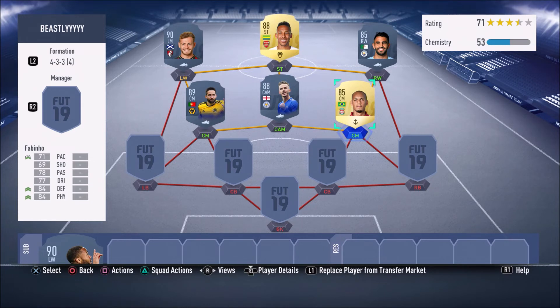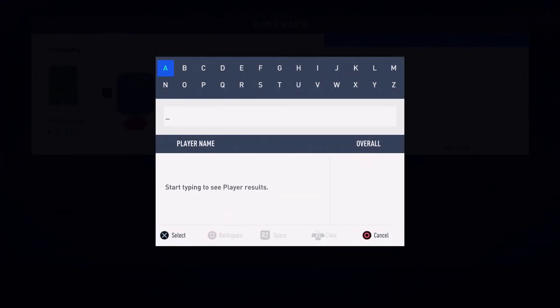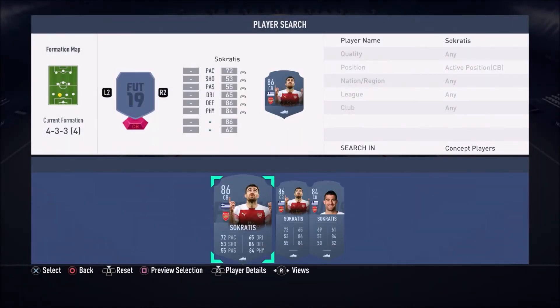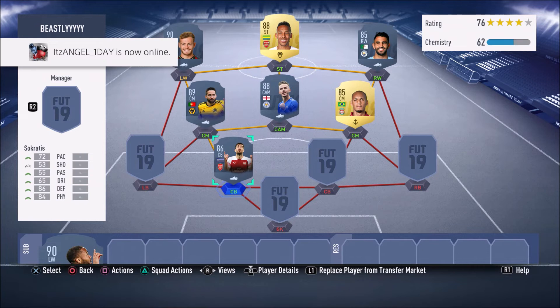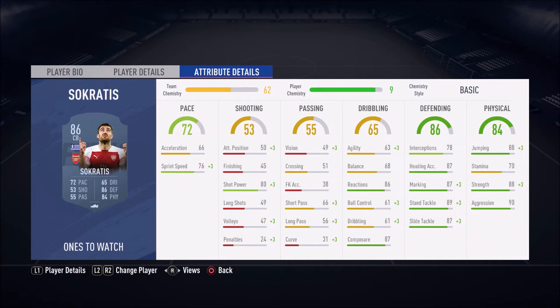It's time to move on to the juicy centre-back partnership. In the left centre-back position, we have a Europa League Man of the Match card by the name of Sokratis. This Man of the Match card is so overpowered — more people need to start using this card in FIFA 19. As you guys can see, his in-game stats are insane: 89 stand tackle, 87 slide tackle, 87 heading accuracy, 88 jumping, 88 strength, 90 aggression. He can literally win the ball back every single time.